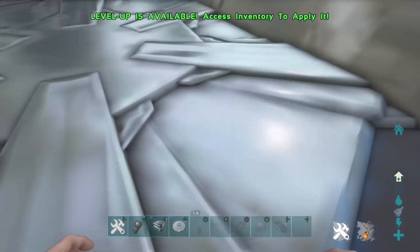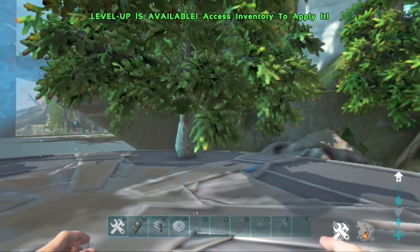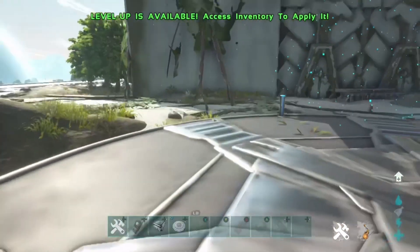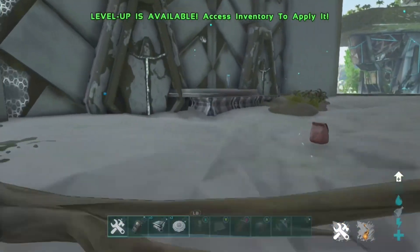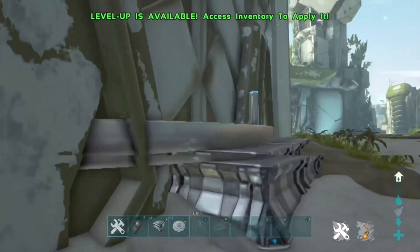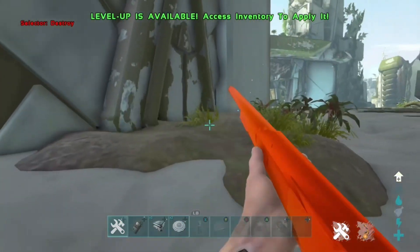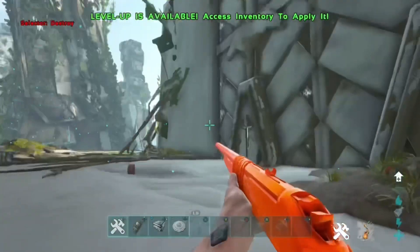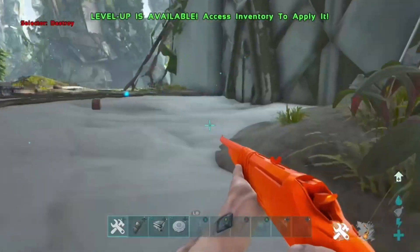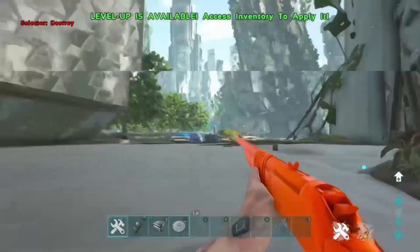Once you teleport outside, you'll realize you can't tell there's a base inside the mesh because nothing is sticking out — except this teleporter, which is why you want to place it inside for better placement. Go ahead and destroy it. The only way someone can tell there's a base in here is from generator particles, so if you're using tek generators, put one on minimum range around the base.